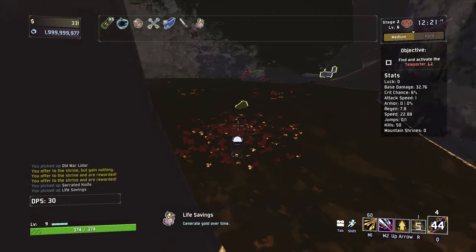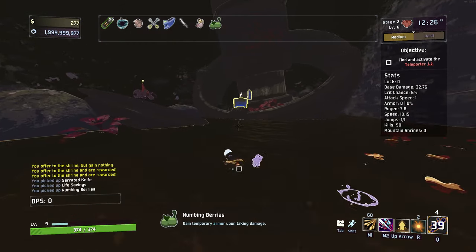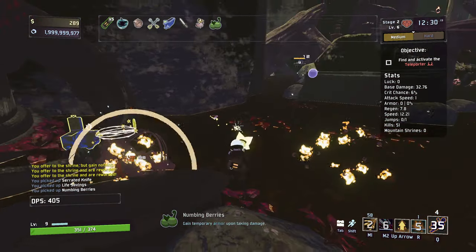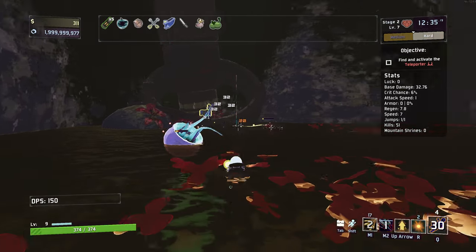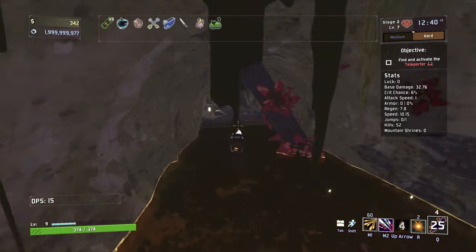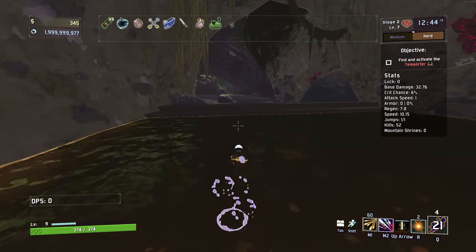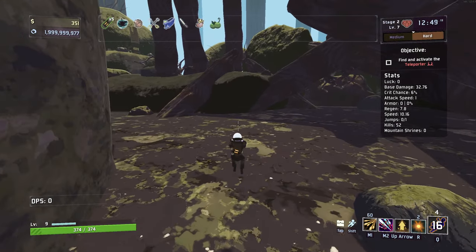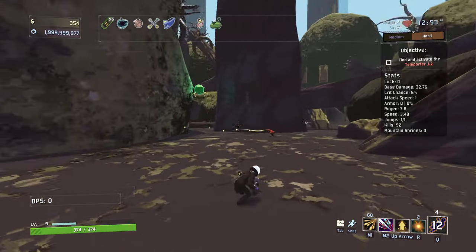There's a 3D printer over here as well as a chest — this is why I need them to glow, I just wouldn't see them in the water like that. Temporary armor upon taking damage — that seems useful enough. Oh my god, these things are insanely fast. I did see the teleporter back over there. I think we're out of luck for the rest of the chests honestly — I think we kind of spawned near all of them, that was the problem.